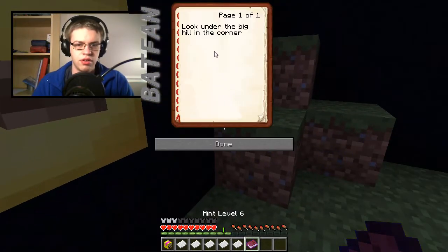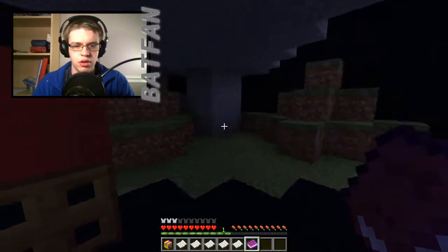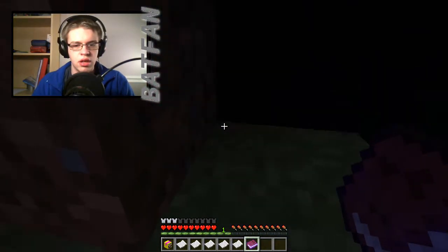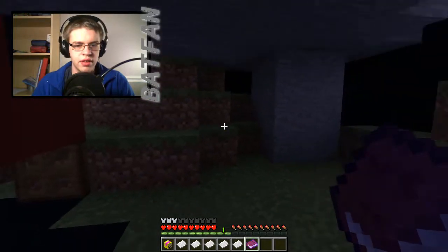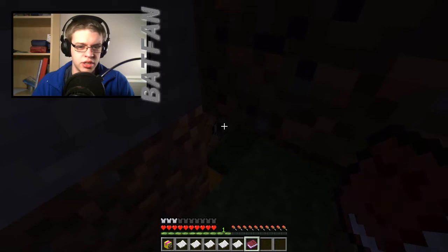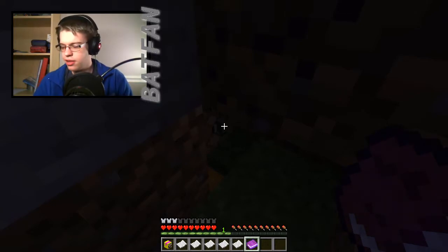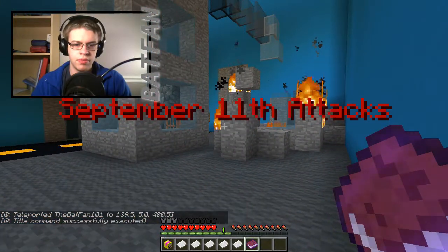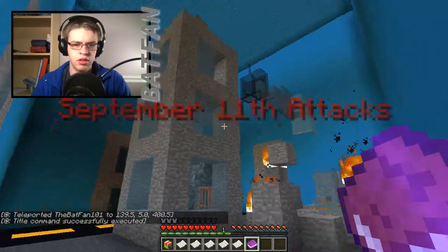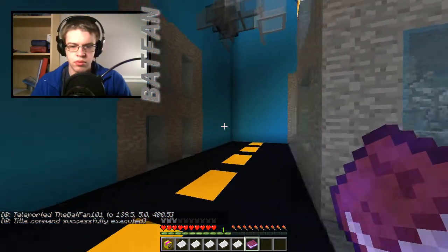Level 6. 'Look under a big hill in the corner.' This thing? This is the chest. Oh my gosh. How in the world? They hid the button and the chest in the same way. September 11th attacks. Are we talking about — what?